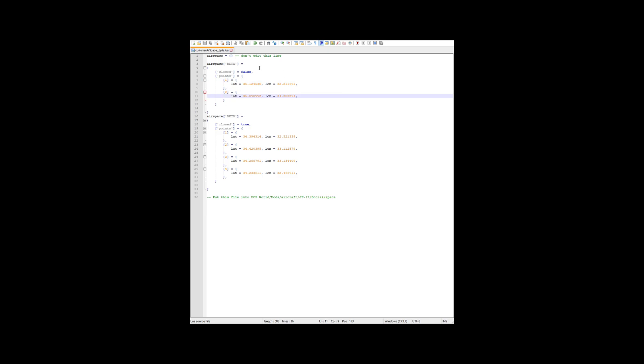I've defined two points which are open, and you saw that created a line. For BKYB, I've created a closed set of points, and this gave me my polygon. Very important: you need to put this file into your main DCS World folder — this is not in your saved games folder. Under mods, aircraft, JF-17, dock, you need to make a folder called airspace. Your Lua file needs to be named — as mentioned in the example file — customer (which I think is supposed to be 'custom' with a translation issue), all lower case, then AirSpace with a capital A and capital S, underscore, and then the name of the map it's intended for. In my case it's Syria with a capital S, dot Lua. So: customerAirSpace_Syria.lua, placed into this folder. And as you saw, it worked. You can have one of these files for each map.